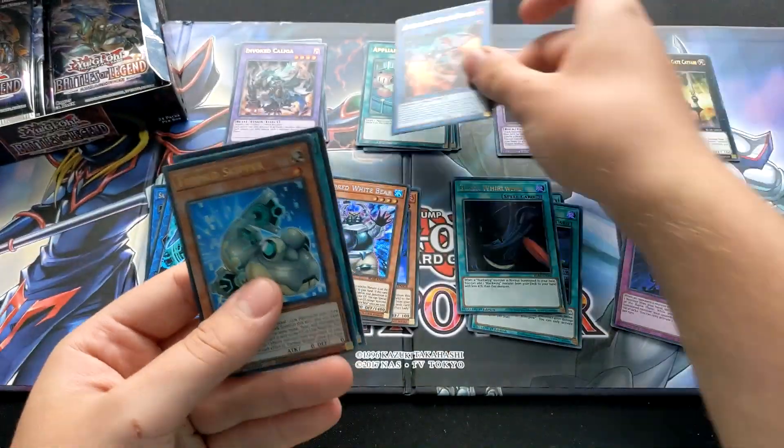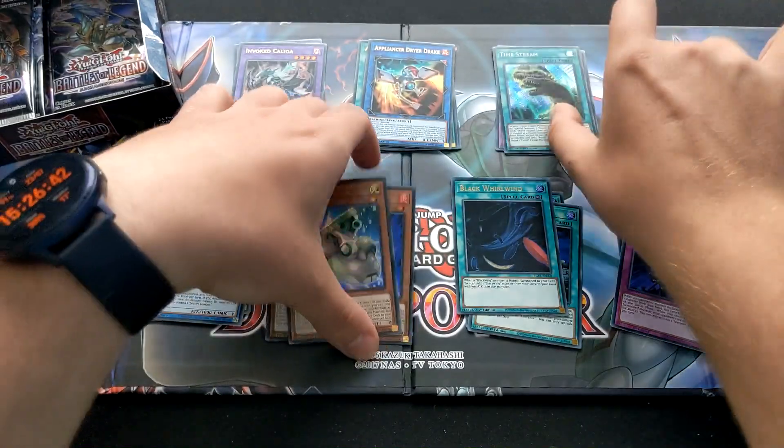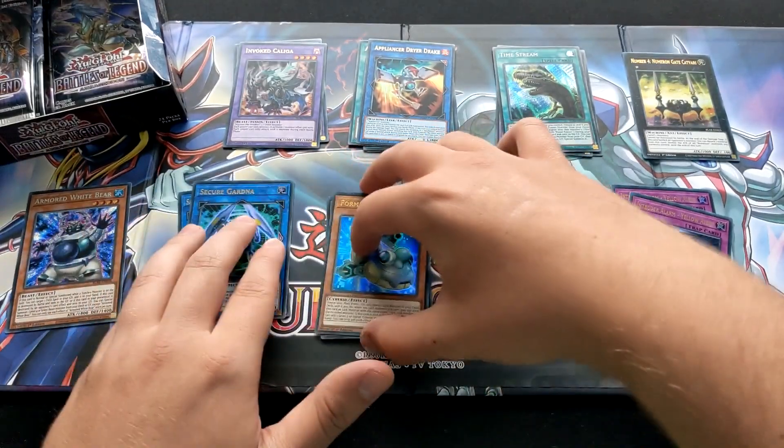We've got more Appliancers — quite a few of them. Format Skipper, a very nice card to pull. And Timestream, which I think is one of the pricier cards. Secrets I'm going to pop to the side here.